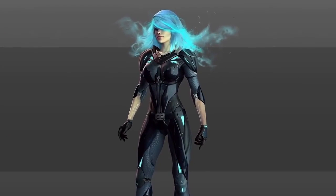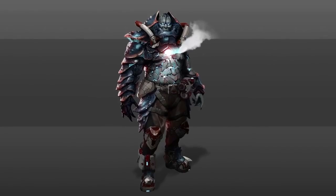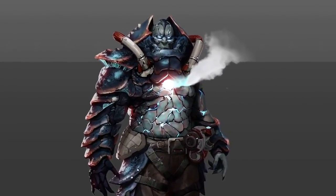Then we have two new characters that are new to the franchise. Nyx is very fast and very light, and she can phase in and out. The last character is Scalebearer — he's a big, tough champion, and his special ability is the Bulrush. You don't want to be standing in front of Scalebearer when he Bulrushes.